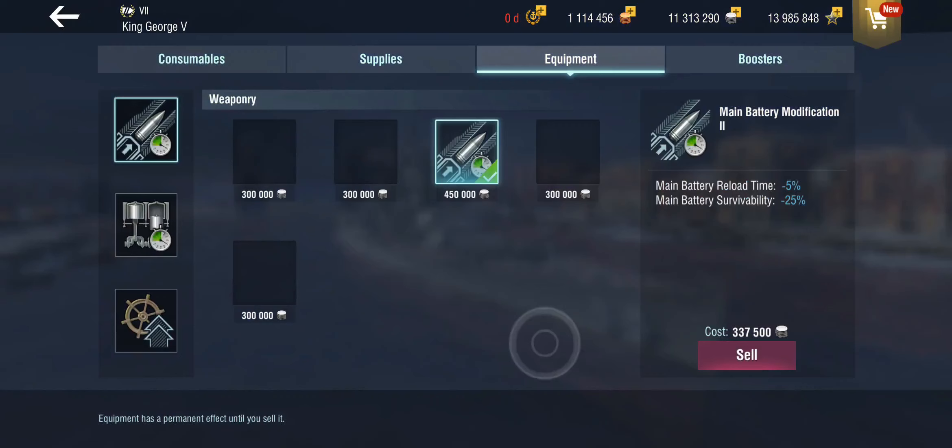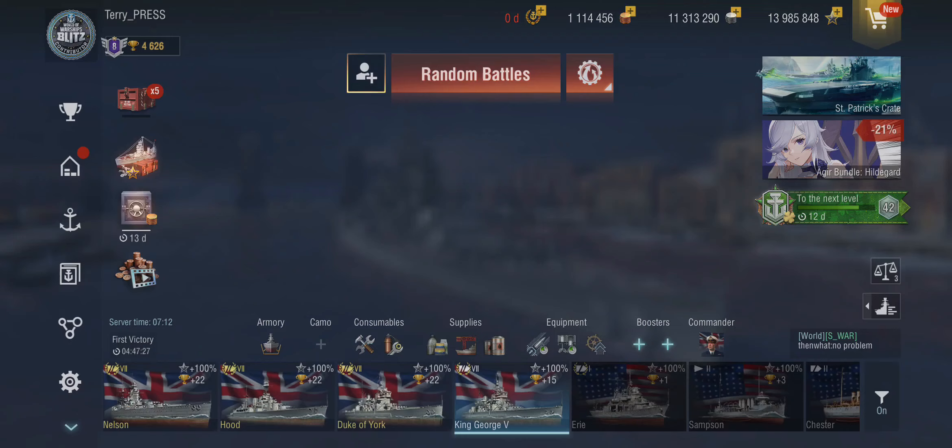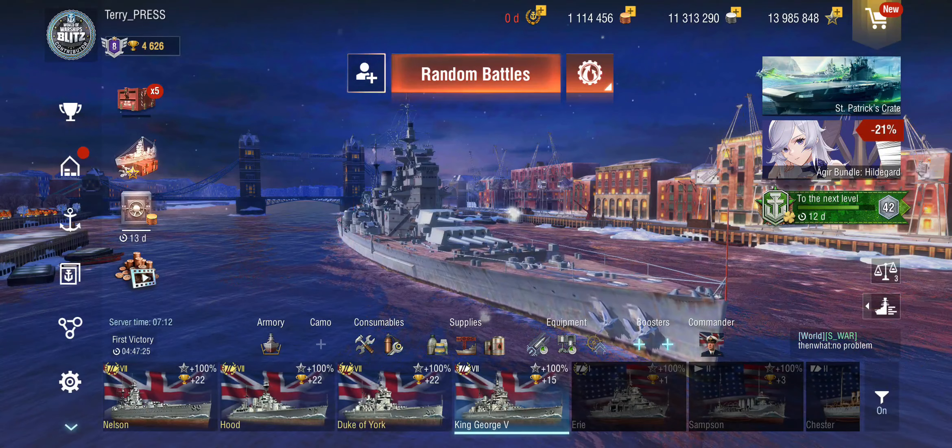Equipment-wise, I am running the ship with the main battery reload mod, and that's how I had her set up before. You could argue that you maybe want turret traverse or something, but I like the main battery reload mod on this one. In combination with the slight reload increase and the rapid reload build, it feels like something I want to go full-on rapid reload on these things.